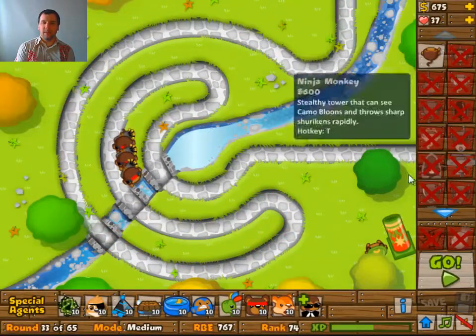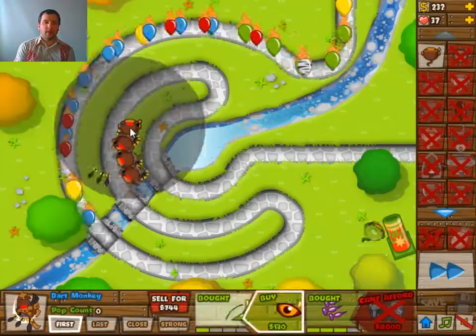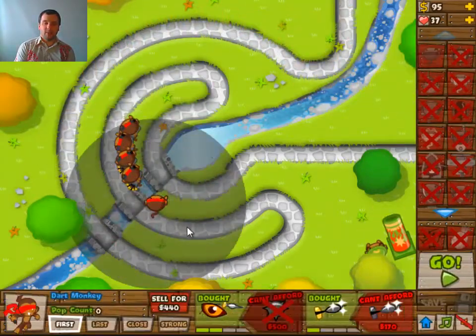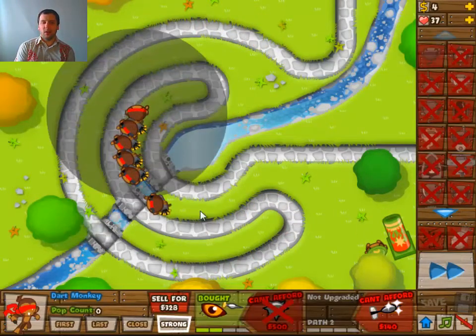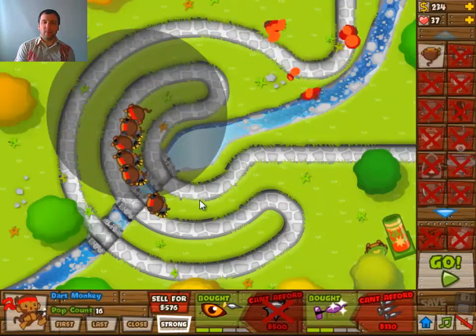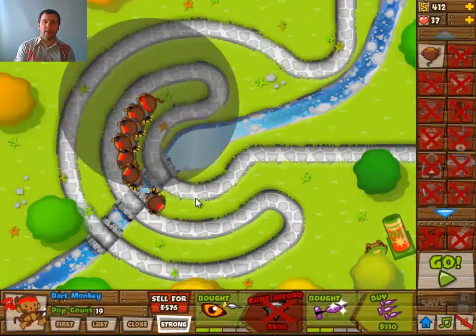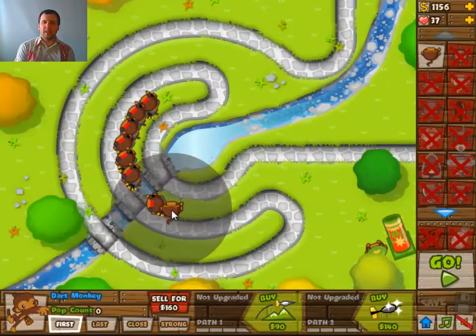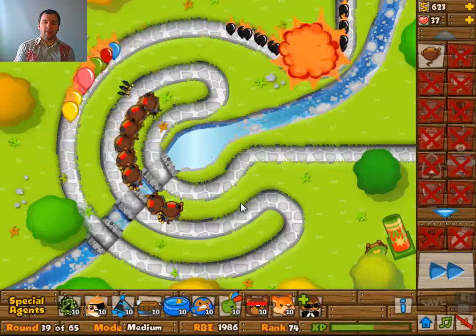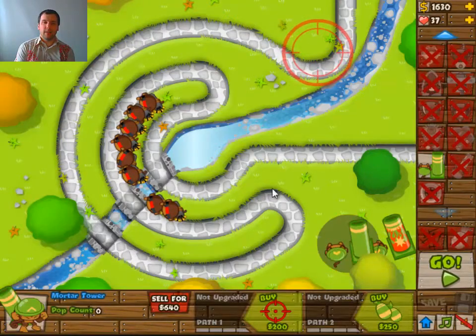Go for more dart monkeys and then you can actually do this without losing any lives. The plan is to build a whole bunch of dart monkeys, all at 2 and 3. I've set a number of them to strong because for the later rounds — and early rounds too — you want to focus on the high balloons, the ones that need more poppings.